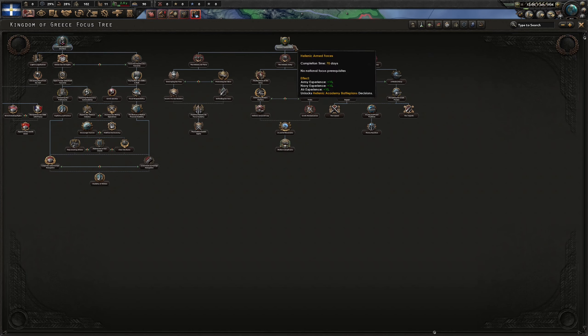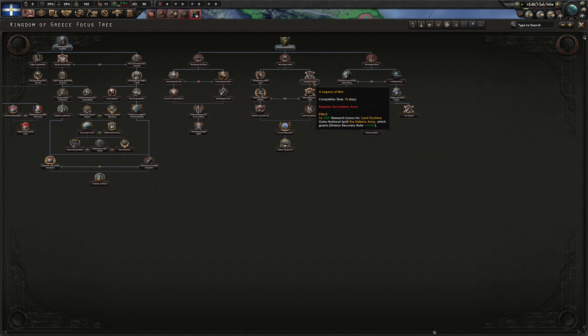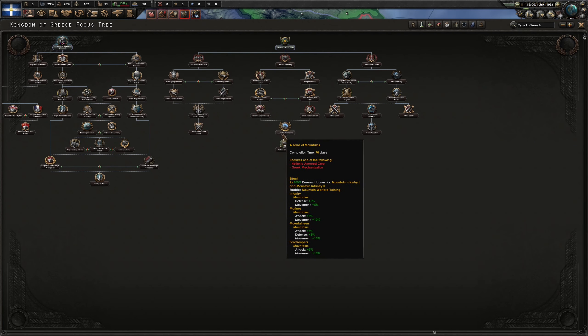Over here we have some military focuses. What I like about them is that if we go down on the Hellenic army — the backbone of the army — and a legacy of war, we get 100% reduction to research for many land doctrines: there are about four different land doctrines and one for infantry weapons, which is pretty good.